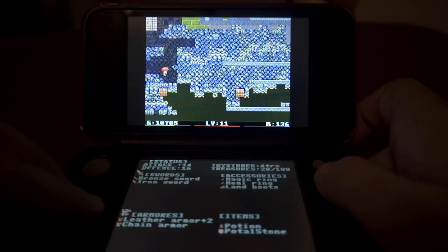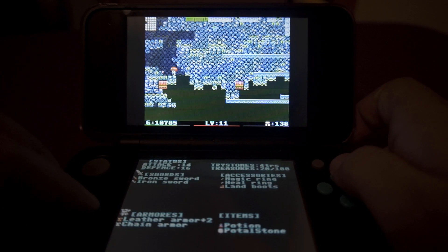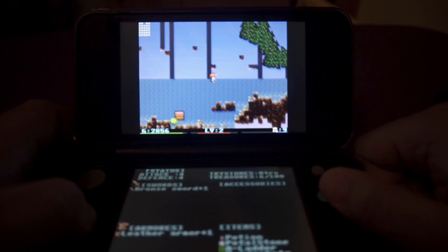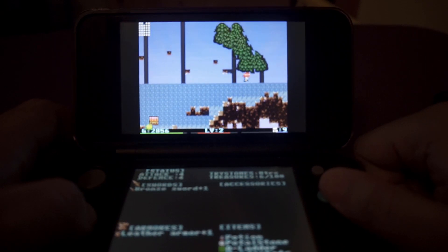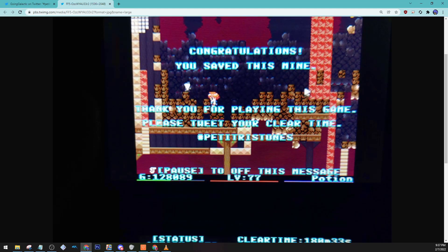I've played this game for hours. Afterwards I kept playing and reached a boss fight in the bottom right corner — it was like a snake boss, and I had a couple of close calls, but thankfully I managed to defeat it, and I have a screenshot to prove it. I'm probably the only one who tweeted about it, because if you look up that hashtag, you'll find my tweet from long ago.